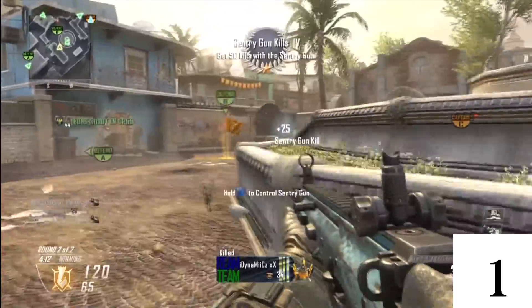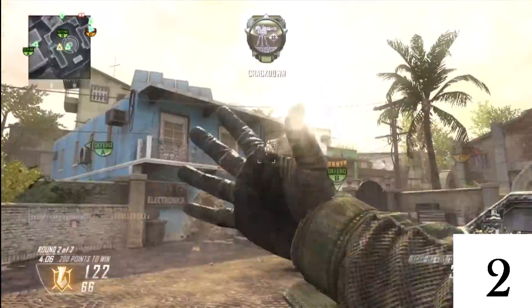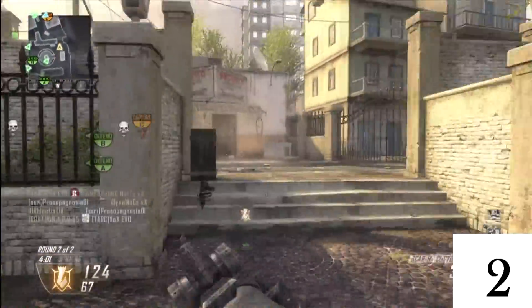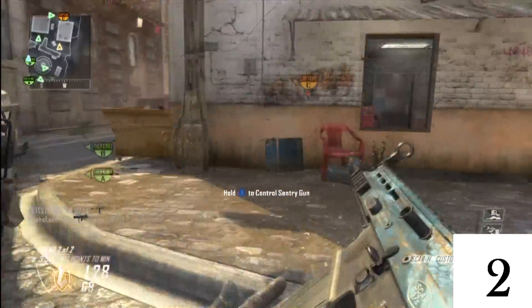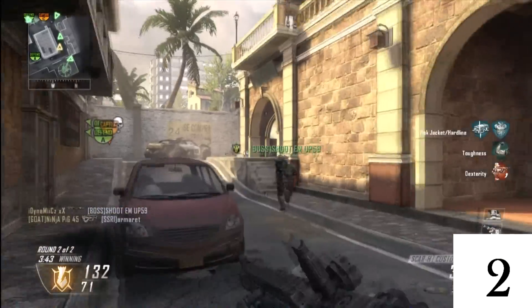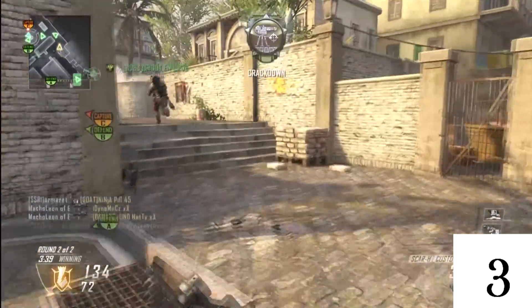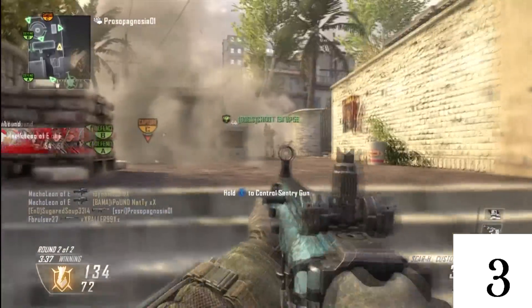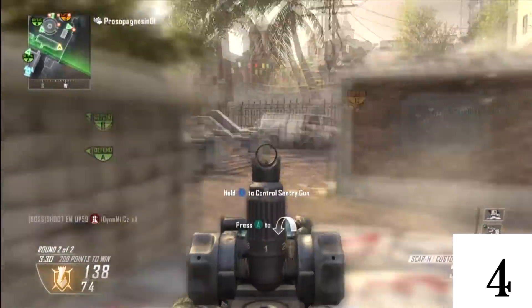You'll notice in the bottom right hand corner I'm going to put a count of how many kills it gets. On a usual map, depending on the placement or location of the sentry gun, you can usually get probably between about two and four kills per gun. There's a video put out by Woody's Gamer Tag that actually breaks down on average the number of kills you get per score streak — I'll put a link to that video in the description.